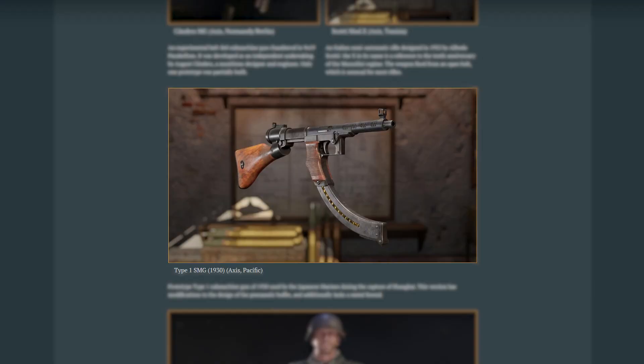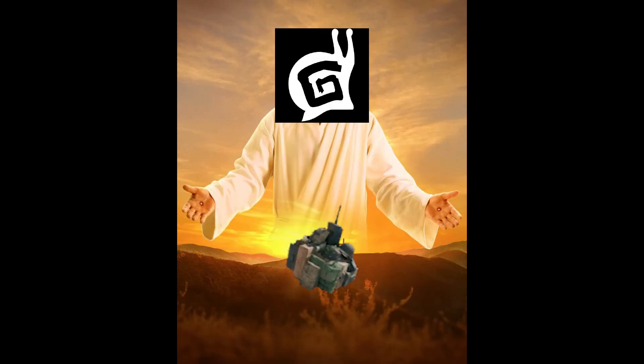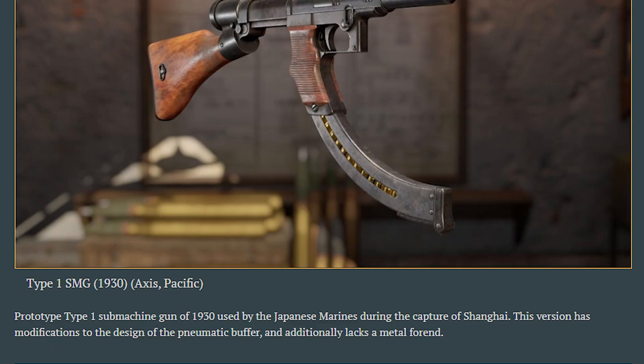We'll begin with Pacific Axis' new gold weapon, the Type 1 SMG 1930. It's described as a prototype SMG from 1930 used in the capture of Shanghai, which means it was used in the early stages of the war, yet not necessarily the Pacific island hopping campaign.